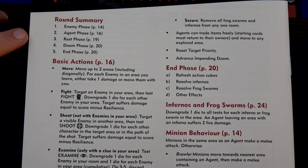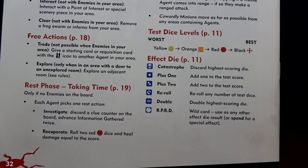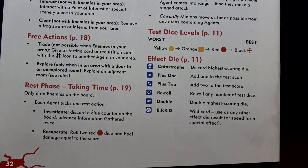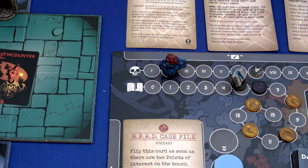We complete our agent phase. Now we can do a rest phase - I'm going to do it this time. We can only do this if there are no enemies on the board. Each agent picks one of the rest actions. Investigate: discard a clue counter on the board and advance the information gathered twice. So Hellboy will do that - he has the least damage. We take this clue and move it up two spaces, which gives us another insight token. We now have a total of three insight tokens.